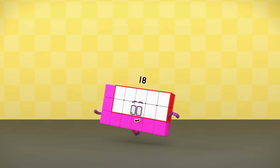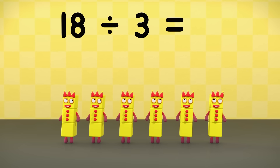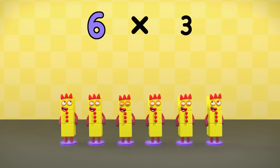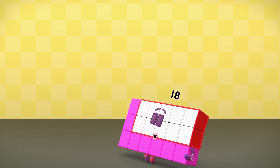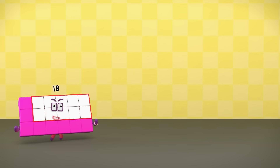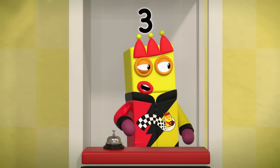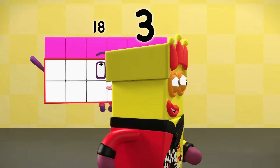Here I go again! Eighteen divided into threes equals six! Six times three equals eighteen! Some rulers are just born to show off.